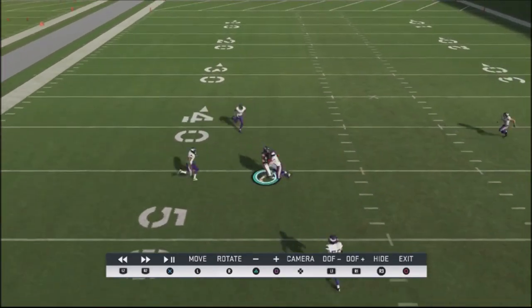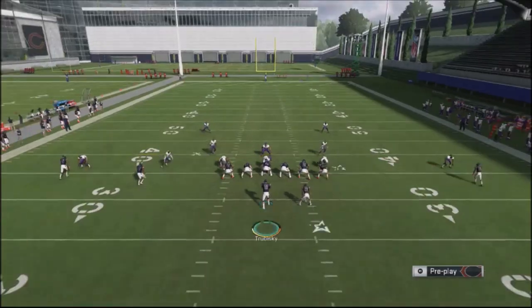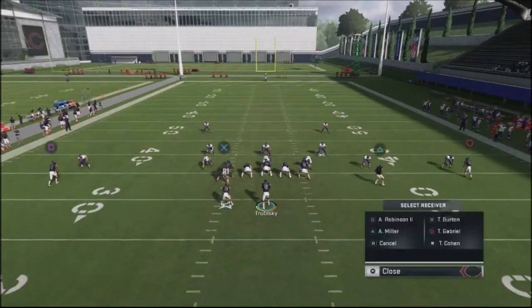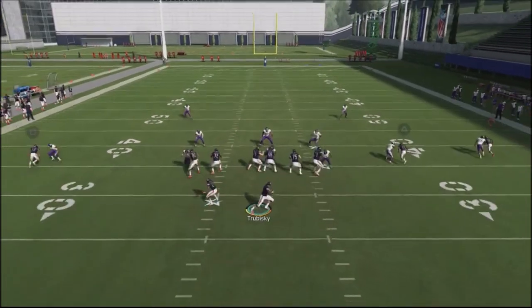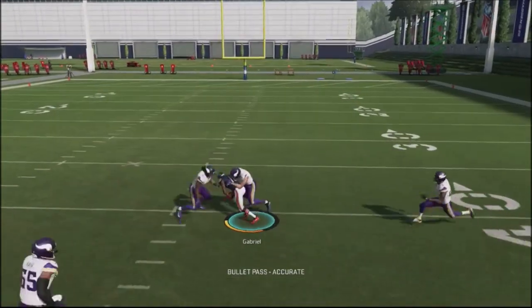It really doesn't matter who your wide receiver is — it works on both sides of the field. I'm going to go ahead and flip the play and have Gabriel on the other side. Watch how he gets separation against the defender right here — out and up — and he's just wide open for an easy completion over the middle of the field.